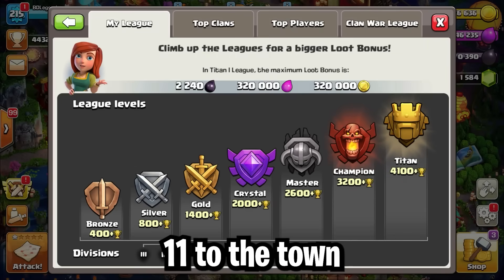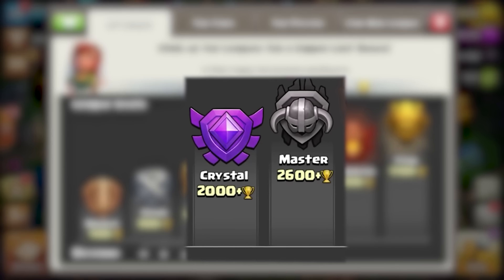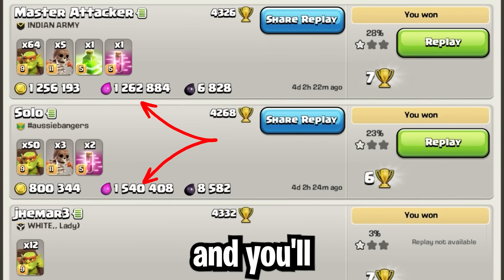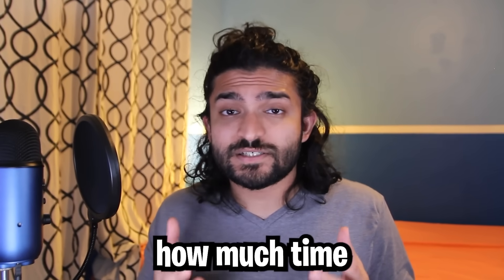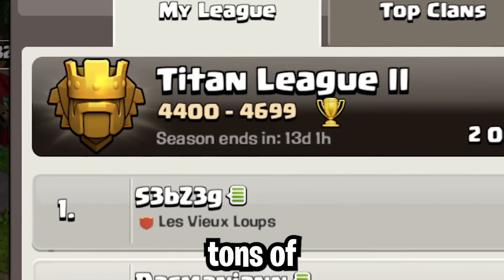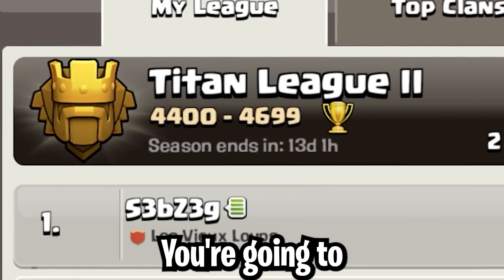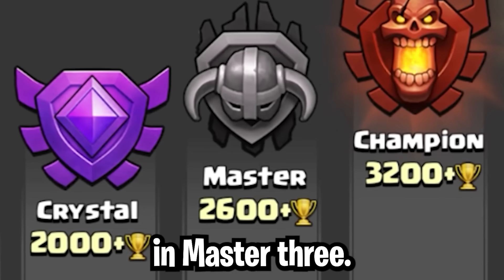For town hall 11 to town hall 13, I think low master and crystal is a good place to be, simply because it'll be easy to maintain, you'll get good ores, and you'll get tons of loot. For town hall 14s, it really does depend on how much time you have. If you have tons of time, go all the way to Titans 1 or Titans 2 — you're going to get terrible loot, but you can farm a lot. If you don't have tons of time, just stay in Master 3.